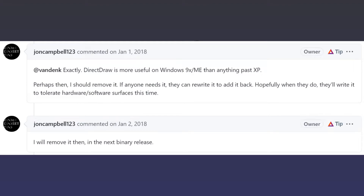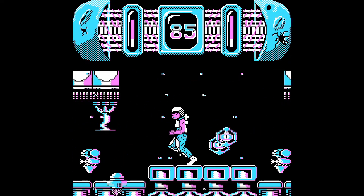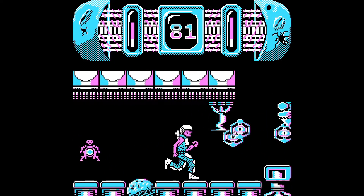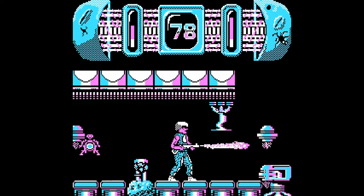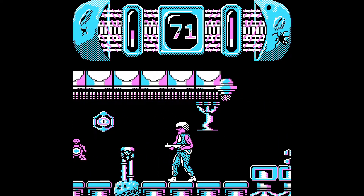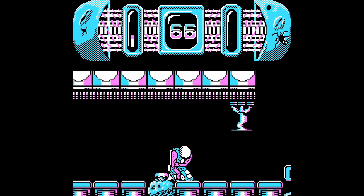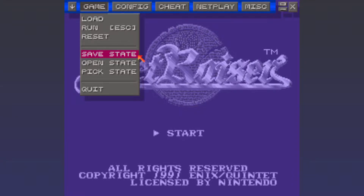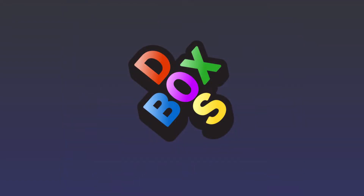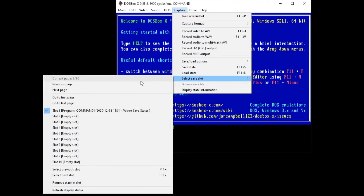The other frustration with DOSBox X is that there's no Direct Draw support. D-Draw is my default output configuration in regular DOSBox, and Direct 3D and OpenGL just aren't the same. My last gripe is that even though it's more accurate, it does come at a performance cost, with games just not playing as well as they do on the original DOSBox. Console emulators have supported save states for decades now, and finally this feature is available for DOS emulation, with a hundred save slots and a handy menu to navigate through them all.